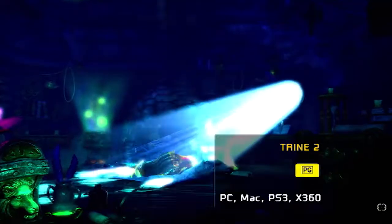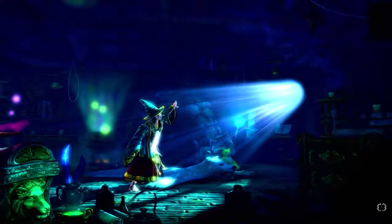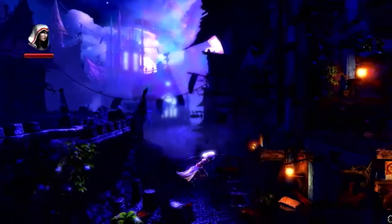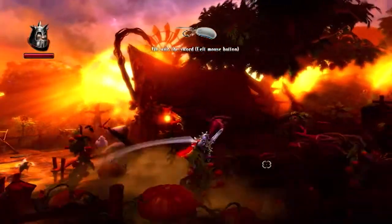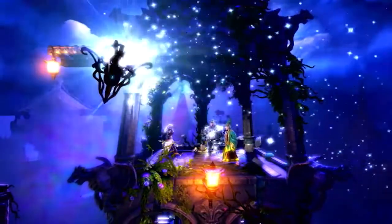Trine 2 follows on from the colourful puzzle adventuring of the original Trine, in which three companions have to make their way through a mysterious land. Amadeus the wizard, Zoya the sly thief, and the brave knight Pontius are reunited when the Trine appears to them once again and carries them off into the wilderness.